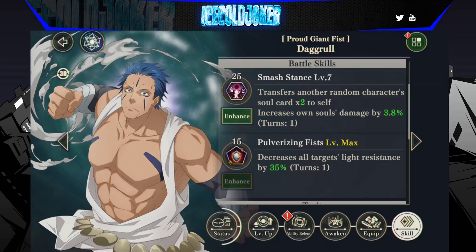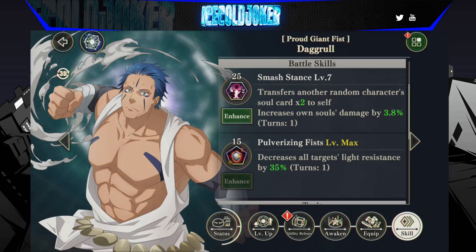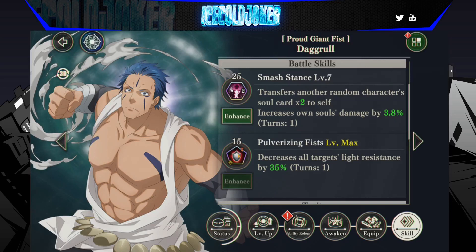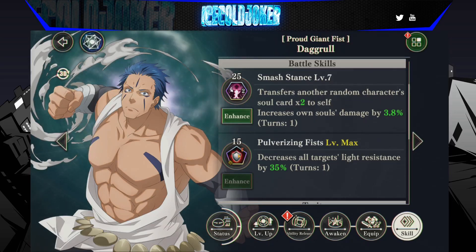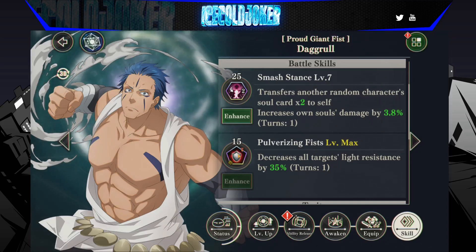We've always talked about how if Earth Benny was a single target, he would be broken beyond belief. And essentially, that's what Daggrul is. Even without the orange boost, he still does the 6 cards, he does the orb steal. So, on paper, his first skill is very good. His second skill seems moderately good. Is he worth your crystals though?